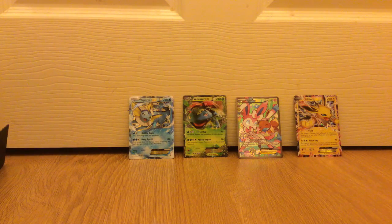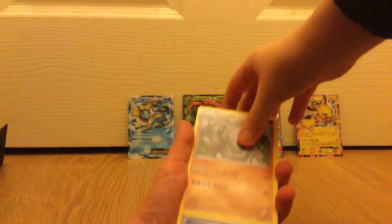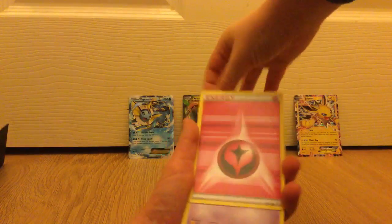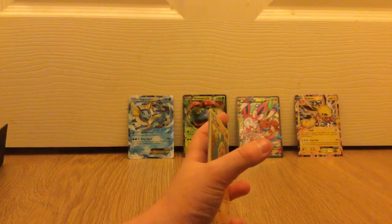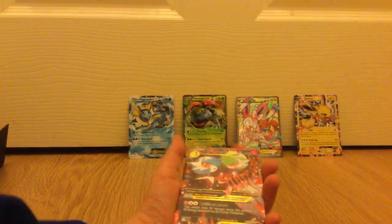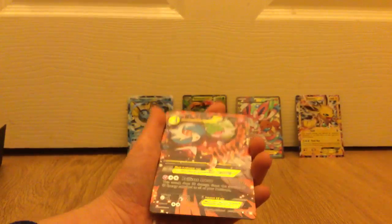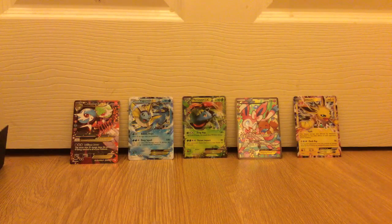It's our last packet — this is a good one! We have a Charmeleon, Graveler, Revitalizer, Energy, Zubat, Magma, Diglett, Trainer, hollow Crushing Hammer, and a Mega Gardevoir — oh my god, look at that! And the last one is a Tauros.